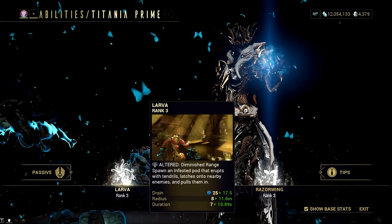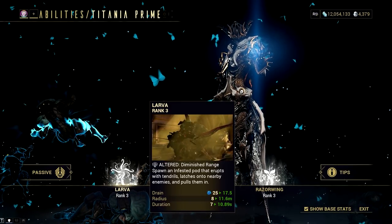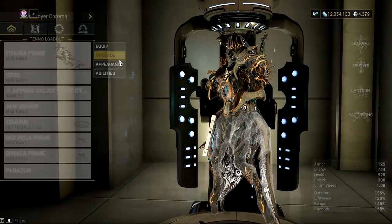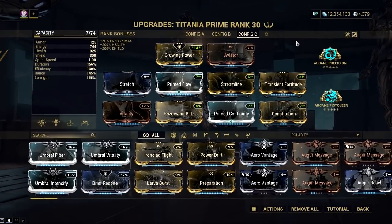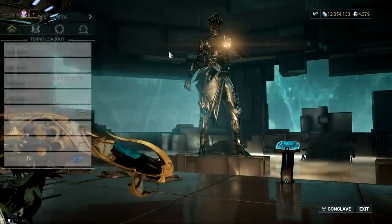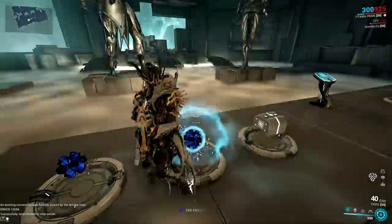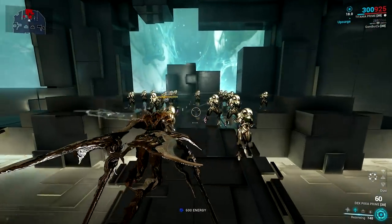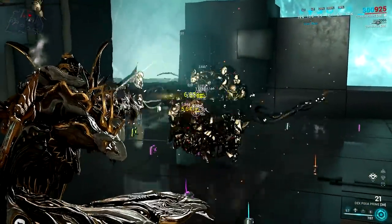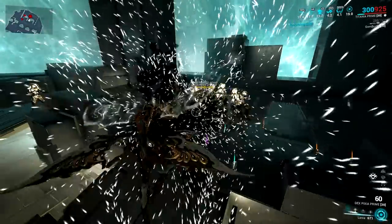Number 8 is Nydus's Larva. It would rank higher if Digital Extremes hadn't lowered its range as a Helminth ability. Larva has many usages in combos, especially with an Atlas group-and-nuke Landslide combo. It's also good with Titania for grouping targets and increasing Pixia damage by proccing headshot secondary arcanes — almost all headshot arcanes can be procced using Larva. It's a special pick for min-maxing builds, especially with Titania. Nydus Prime also came out, giving you the option to subsume your regular Nydus if you have it.